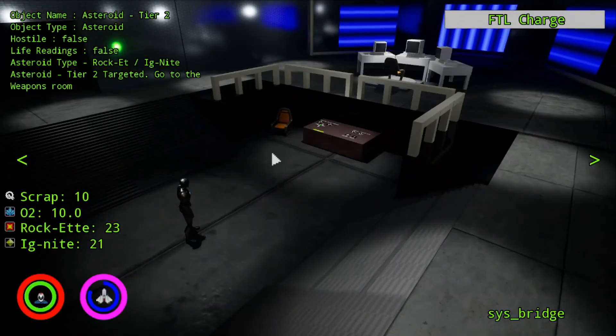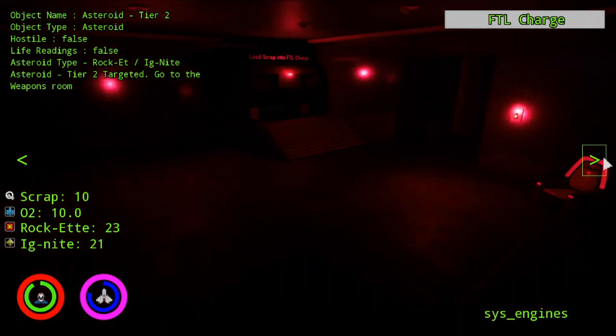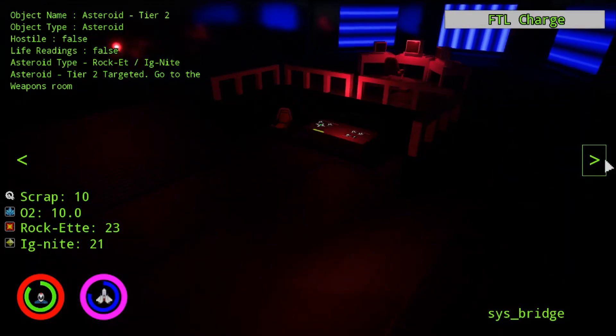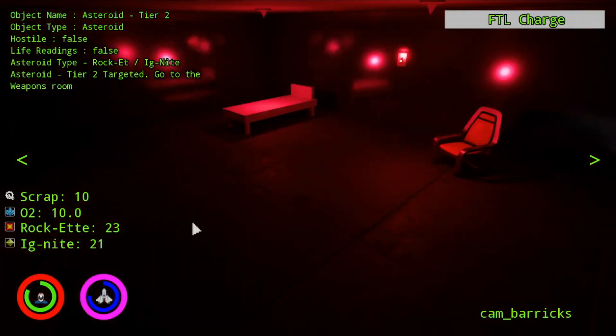The other task is the stamina, which I'll be showing you. Let's go through the level. This is the bridge, this is weapons, this is life support, this is the barracks, this is engines, and this is the corridor that connects all the rooms together. You hear that sound — that is Shadow Steve, but that's not what we need to do right now. Another thing I did is related to oxygen — right now I only have 10, so let's get some oxygen.